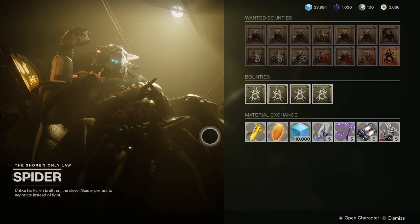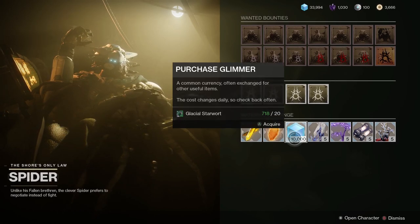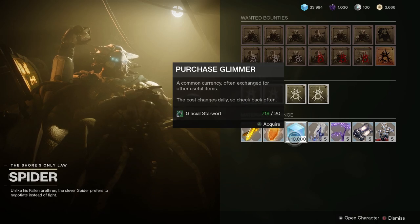Glimmer can be acquired from pretty much any activity — strikes, Gambit, Crucible, public events, all that kind of good stuff. You can also go to Spider and trade your materials for Glimmer, but don't trade in your Dust Light Shards for Glimmer as you're going to need those for Le Monarch.